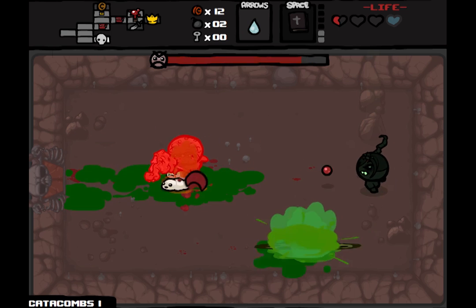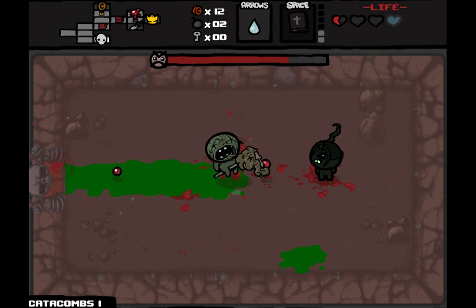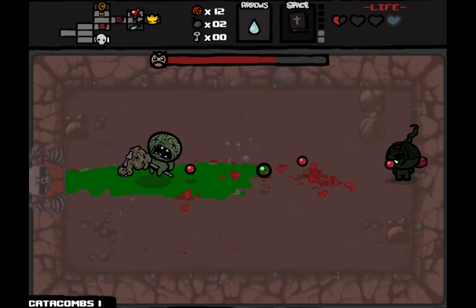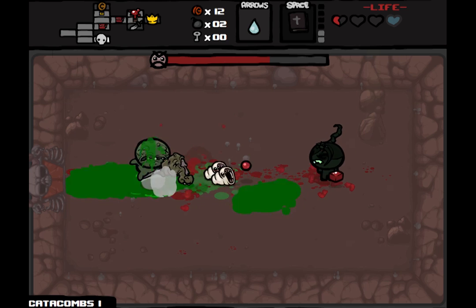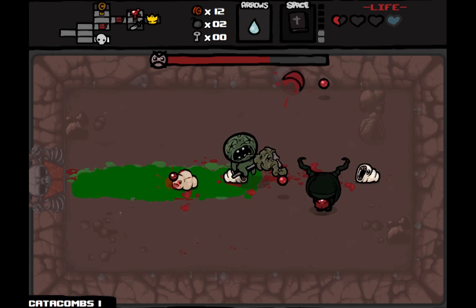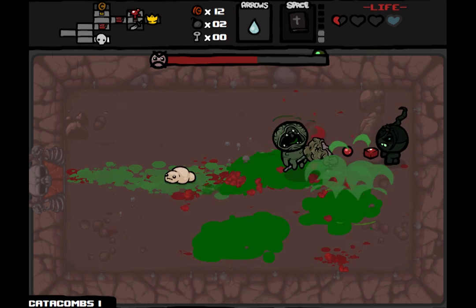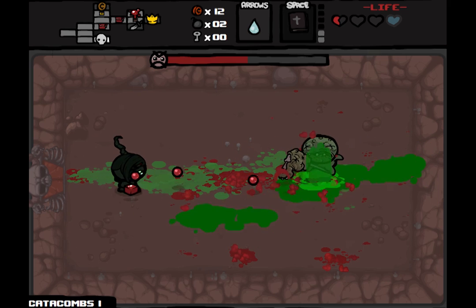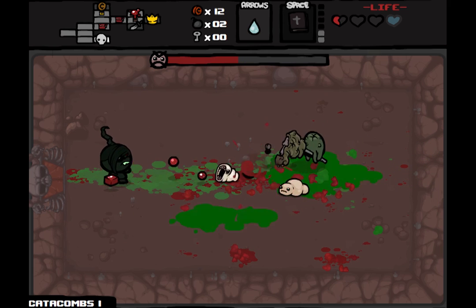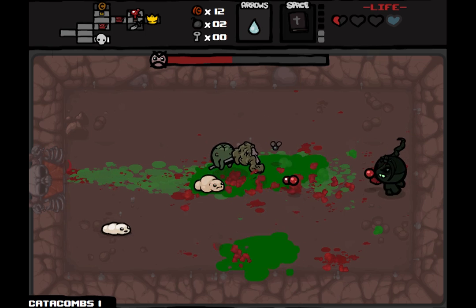You just have to remember to donate any additional red health that you accidentally pick up. This could be a close fight. Should be a lot easier from here on out.